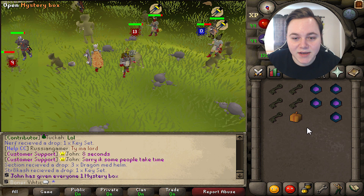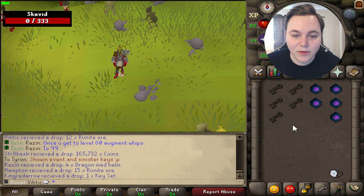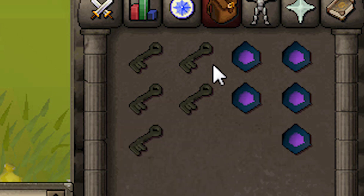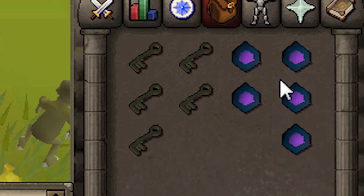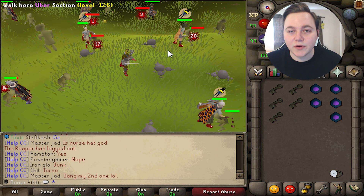John just gave everybody a mystery box — good timing, open that up. And of course we are doing a giveaway: we're going to be giving away five sinister keys and five reward crystals to two lucky winners. All you gotta do is stay tuned in the video to see how to enter.